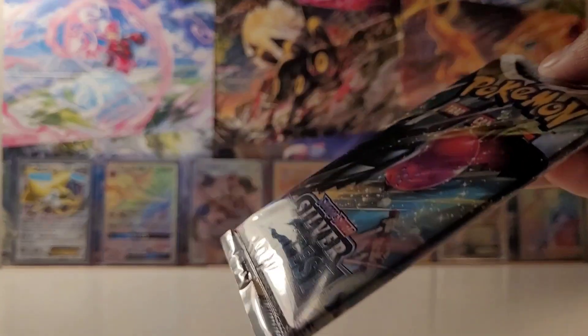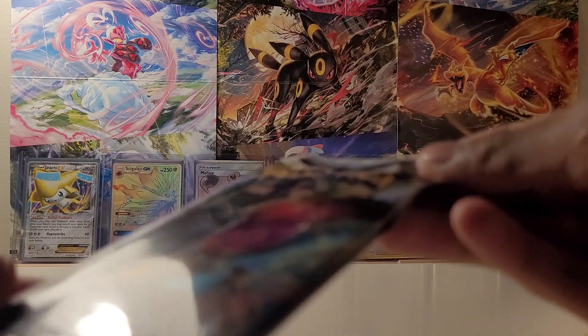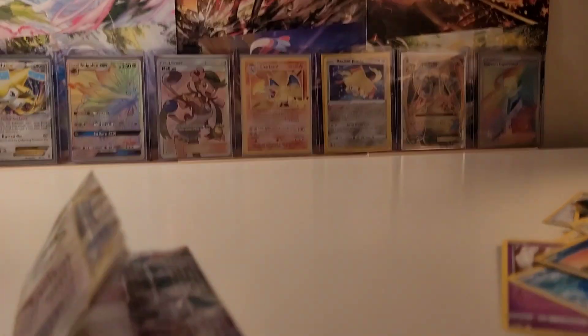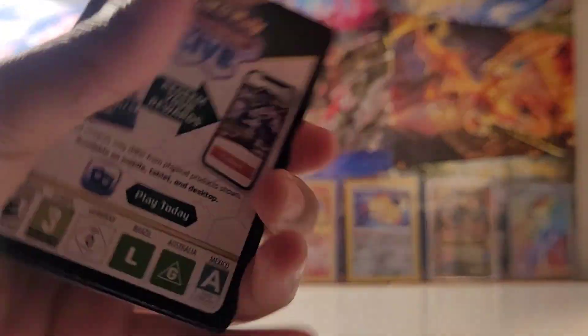Alright, last pack. Rip that open, grab that out. There's like something messed up with it on top — I don't think you guys can see that, but it's like scratched on the top. Alright, whatever. Alright, black code card. Come on.